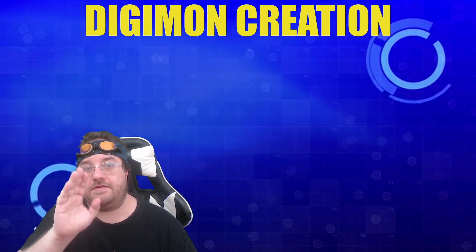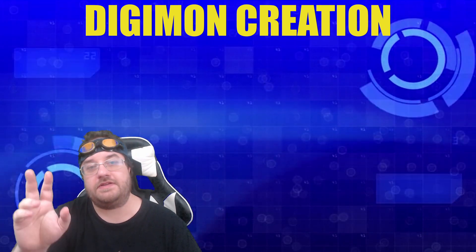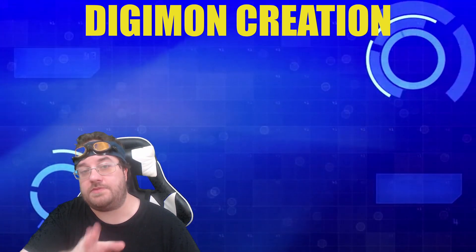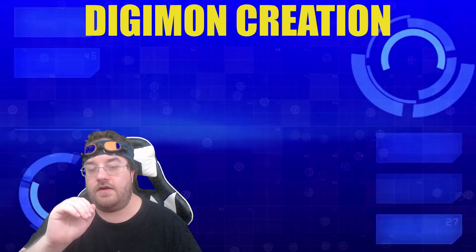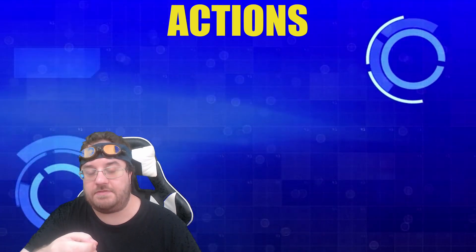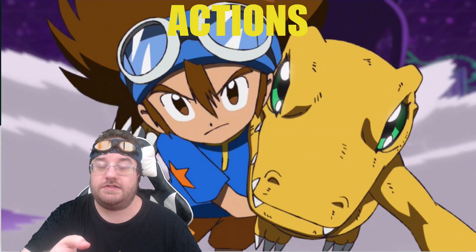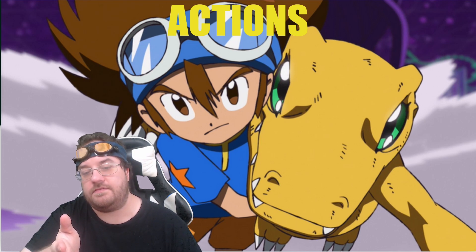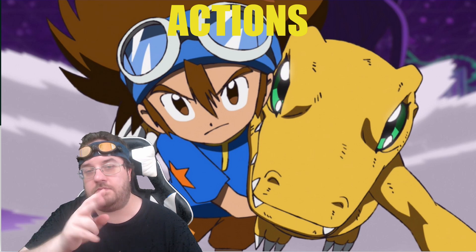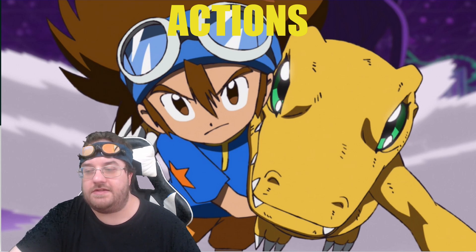One of the biggest differences in Digimon Digital Adventure compared to most tabletops is that your Digimon, like the anime, will be changing between its forms as it grows — and if it gets beat up badly enough, it will revert to its In-Training form. You will be Digivolving along the way. On each of your turns, your human and your Digimon will both have two simple actions, giving you a total of four actions to play with, which is a lot if you have many players. This means battles can take a little longer, especially when you're just getting started.